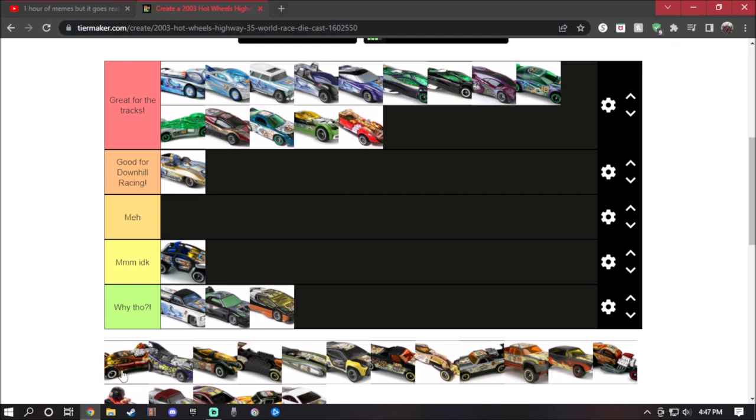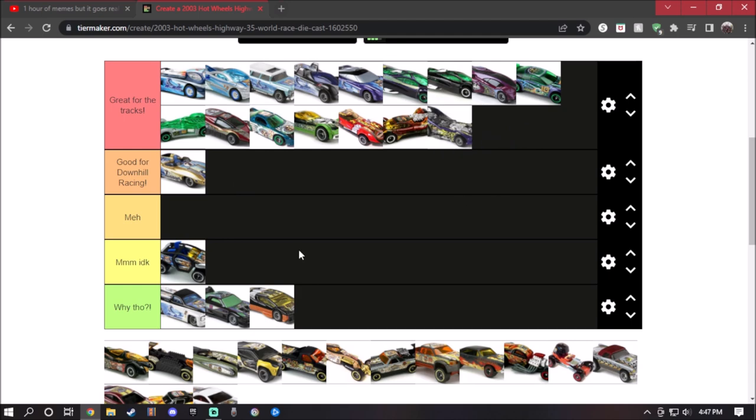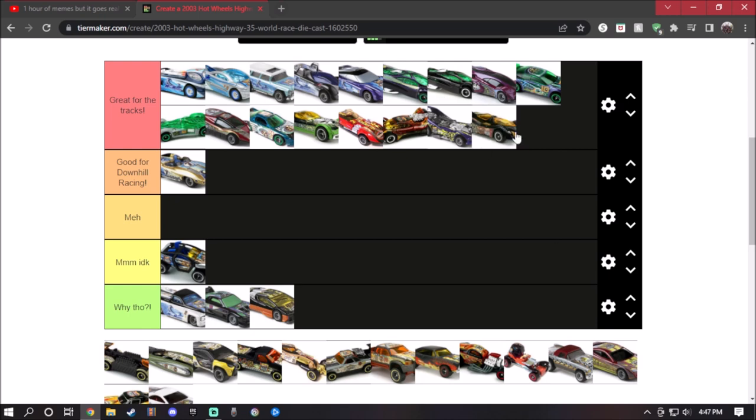Vulture — I actually do have this diecast in my collection. My copy of Vulture is yellow and pretty beat up, but this one will work for the tracks. And Powered Pipes — yes, of course, it will work on the tracks. The reason it works is because it could go running around like crazy. So that's all the tier list for Road Beasts.